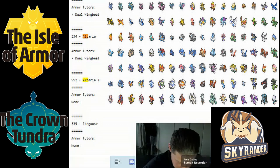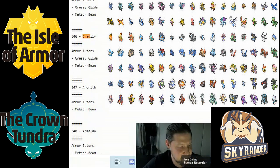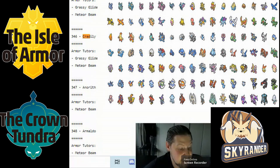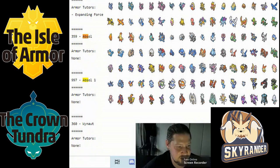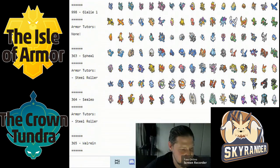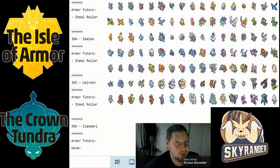Altaria got Dual Wingbeat, not too crazy. Claydol got Meteor Beam, so it can boost its special attack — it's not the scariest thing around, but getting a way to become dangerous is always great. It has Cosmic Power and can capitalize on Grassy Glide. Armaldo and Absol got nothing notable. Walrein got Triple Axel but not much else.